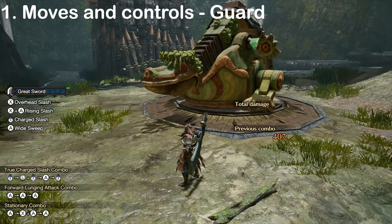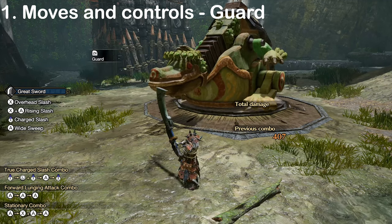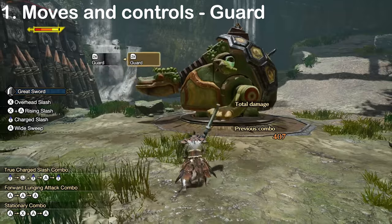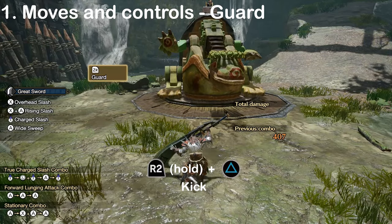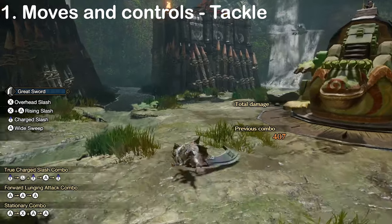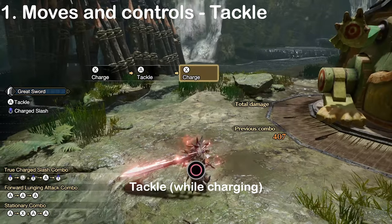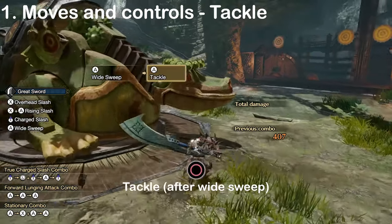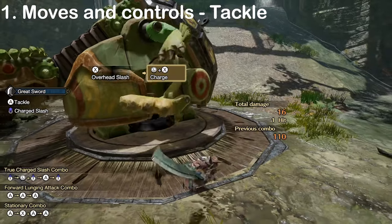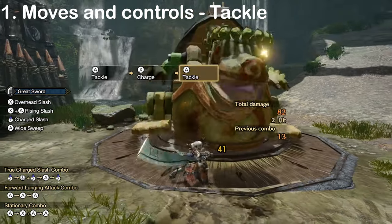Pressing and holding R2 will let you guard with your Greatsword, even if your weapon is currently sheathed. Guarding is something you should only use on roars or wind pressure, and only if you have no better option. Blocking actual attacks will destroy your sharpness, and we have better defensive options. While guarding, you can kick by pressing triangle, which can then be followed with a tackle by pressing triangle again. The tackle is a very important part of Greatsword play. You can do this move by pressing triangle after a roll or kick, or by pressing circle while charging any of your charged attacks. This move gives you damage reduction and, more importantly, hyper armor, allowing you to tank through most attacks without being knocked down. It also does KO damage based on your current charge level and skips your current charged slash.